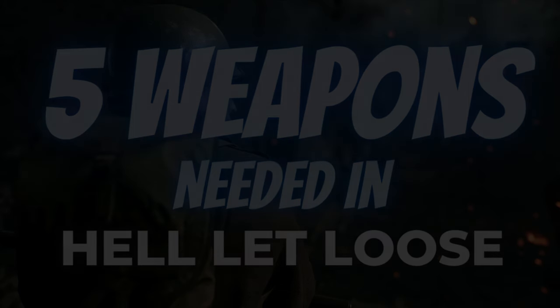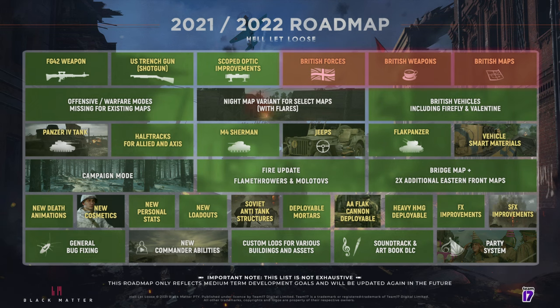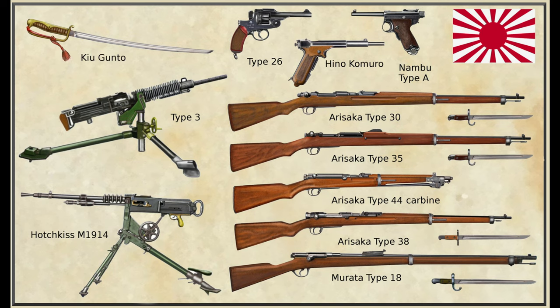I won't be going over any British weapons, because we already know from the current roadmap that the British forces will be added later this year. For the same reason, I won't touch on mortars, heavy machine guns or flamethrowers, as these are already outlined in the current roadmap for the game. These will hopefully be coming to Hell Let Loose in the not too distant future. I also won't mention Japanese small arms, as I believe the developers have hinted that they would like to include the Pacific theatre eventually, so we should get Japanese guns and katana melee weapons for officers at some point.